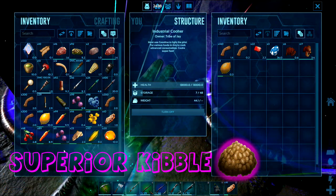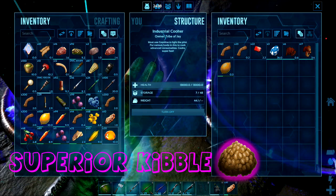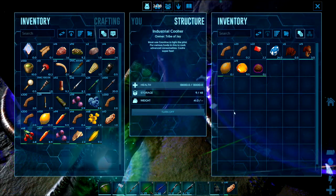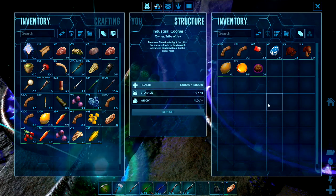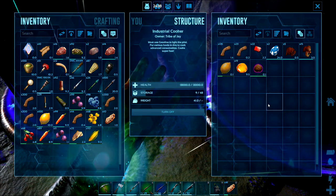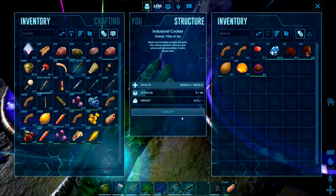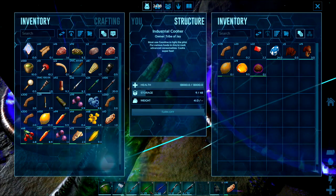For regular kibble you'll also need cooked prime meat jerky and mushrooms. So increasingly more ingredients are required as you go up the tiers, as well as sap. With each tier it increases in difficulty in terms of what you need to be gathering.